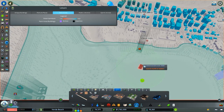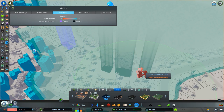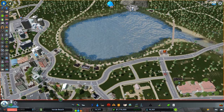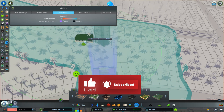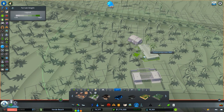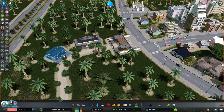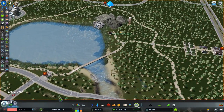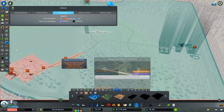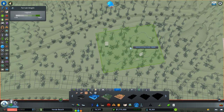We have one cafe placed. Since we have other entrances, let's also add a souvenir shop, another cafe, and another restroom near those entry points — this setup serves multiple entry points. We should also place a restroom and souvenir shop near the other entry. Now let's get into the enclosures. I want to use the topographic view to make sure we're placing enclosures in fairly flat locations.